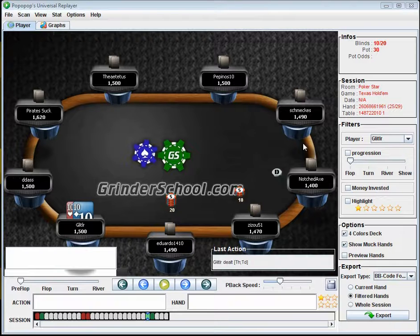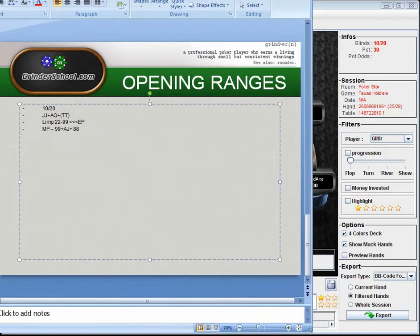As I get into late position — the cutoff, one seat before the button — that's probably when I'm going to start to open up a little bit. But since it's 10/20, I'm not going to open up too much. The cutoff, maybe something like pocket sevens, and Ace-Jack or even Ace-10 suited is fine. On the button I might open pocket sixes, maybe Ace-nine suited. A lot of times I find myself folding Ace-nine suited from the button, but it's perfectly fine to raise. You can even raise Ace-eight suited if you want.